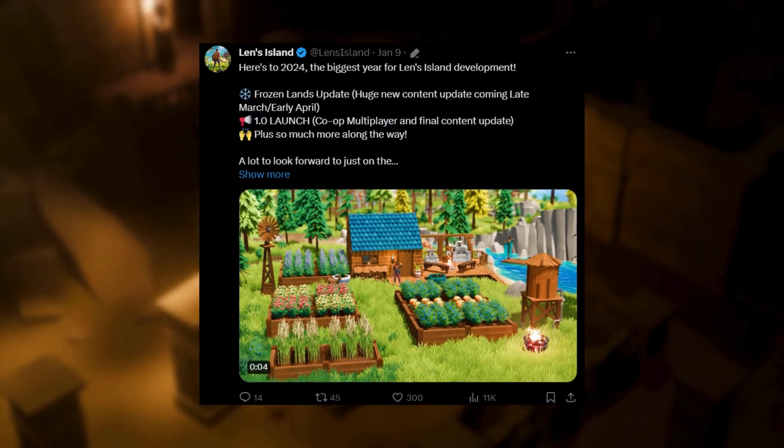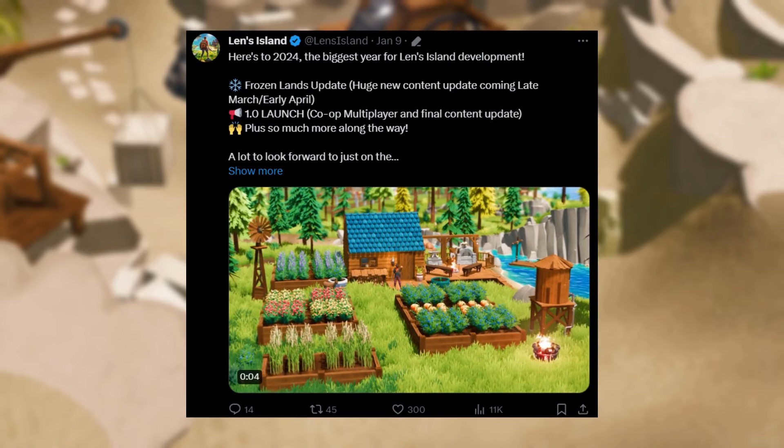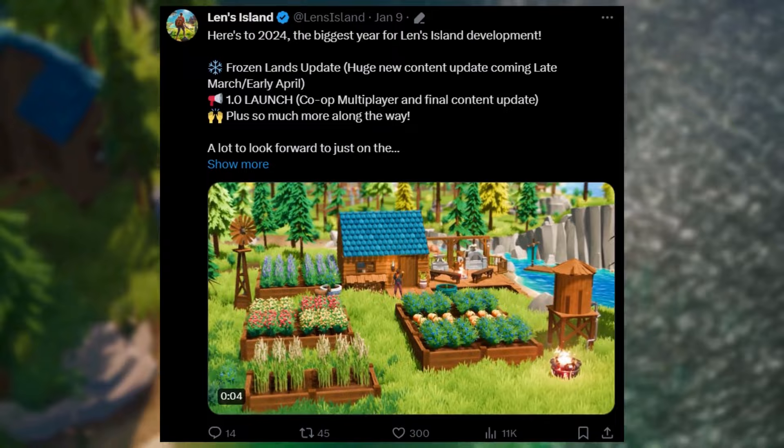The developers announced a huge new content update called Frozen Lands coming this late March to early April. They also confirmed that the Target 1.0 launch — the full release — will come this year, 2024. This includes the co-op multiplayer and the final content update. Lens Island is available in early access on Steam.